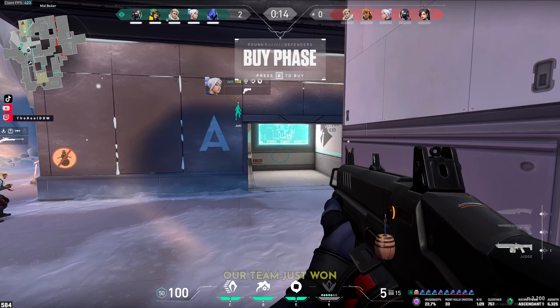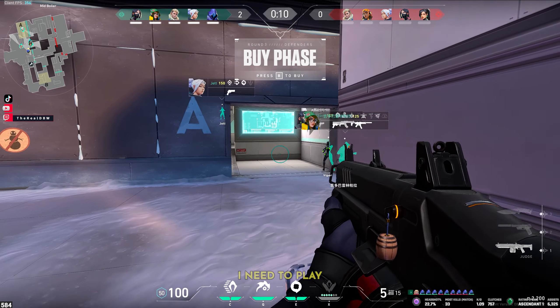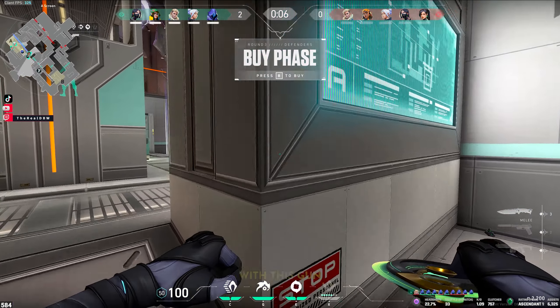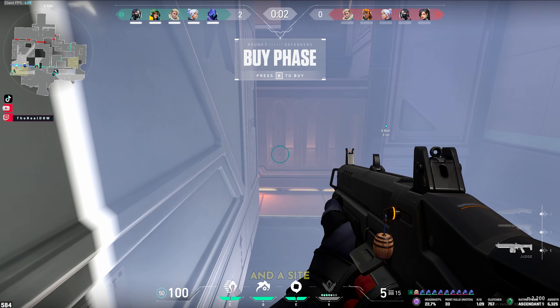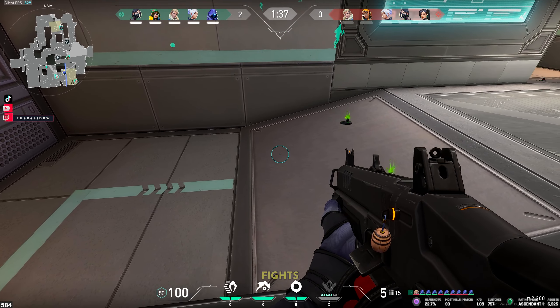We kick things off on Icebox. Our team just won the second round and I was able to keep my Judge, so that means I need to play like a rat this round. Long distance fights are not going to work with this gun. Since we're playing double controller with Sabine dropping a wall on A-side, I have to complement her util and maximize my chances of close quarter fights.